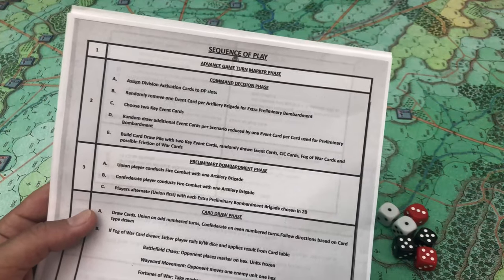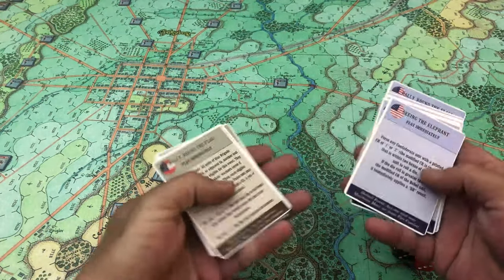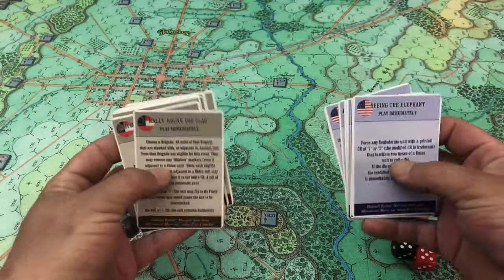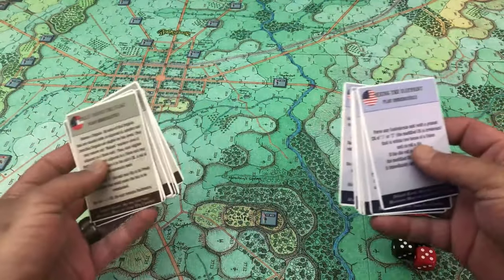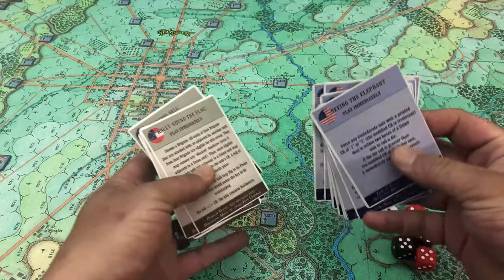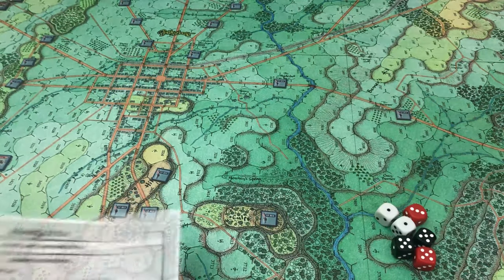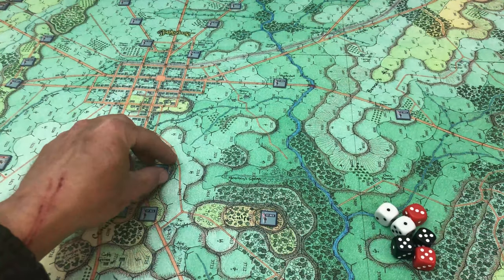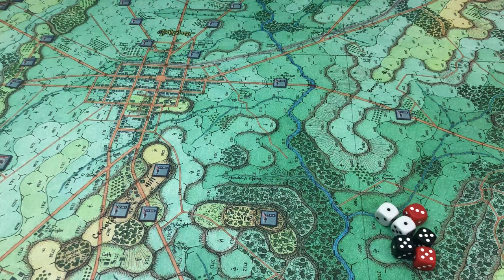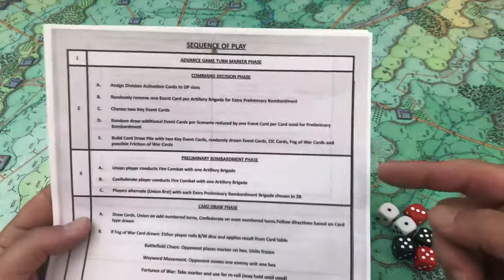We're not worrying about the key event cards just to make it easier for solitaire play. So for us six random cards are shuffled in each turn. I've already randomly drawn six for each faction, and on each turn I'm going to mix that original six back in, shuffle it up, draw out another six - that's how I'll handle the random cards. If you're playing solitaire I think that's probably the way to go, because the more choices you take out of your hands the better - just let the game kind of play out in front of you.